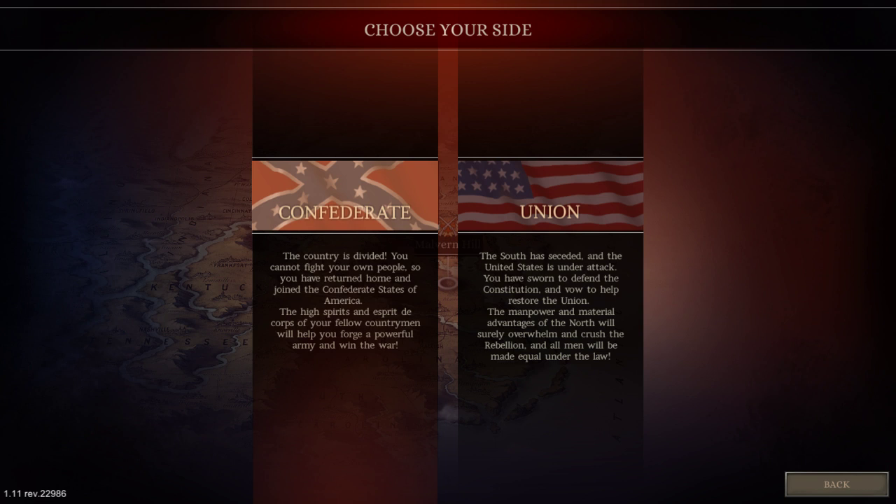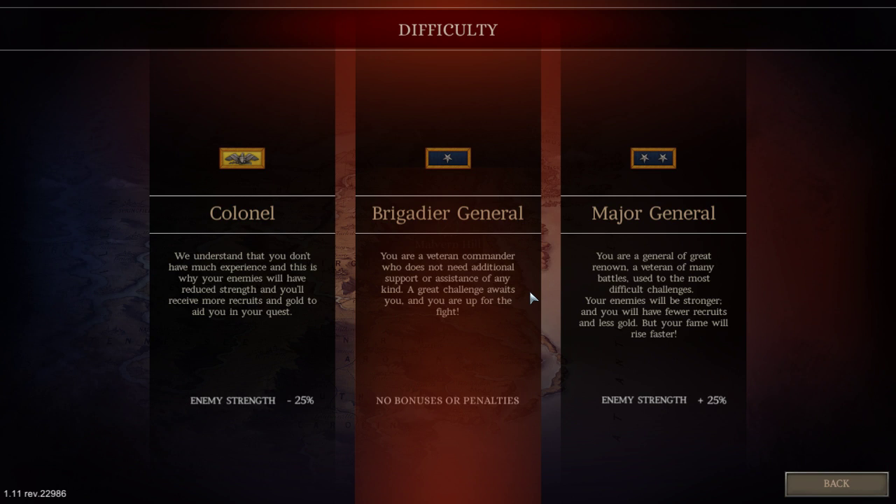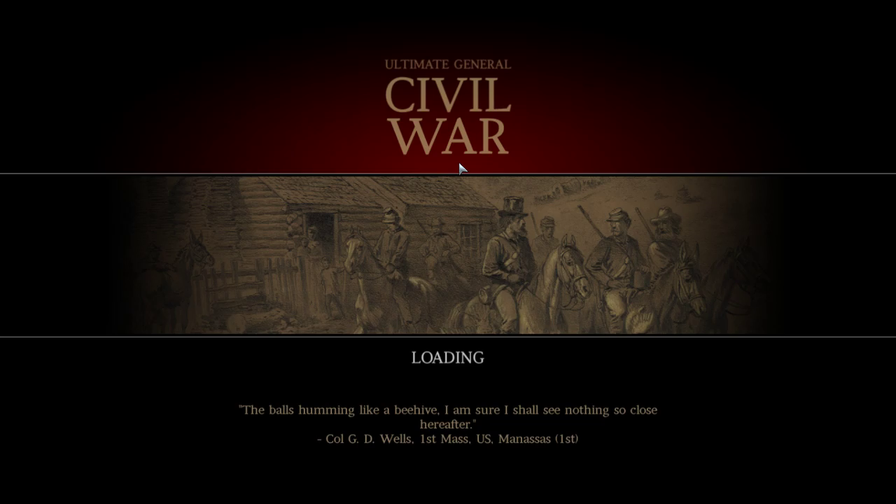Welcome to Ultimate General: Civil War. We're jumping in here with the Union on the Battle of Malvern Hill. It's been a while since I've played but I'm really looking forward to it — this is a game I spent a lot of time on. If you haven't seen my other let's play videos on this game, definitely take a look in my playlist. We're going to go with Brigadier General difficulty.